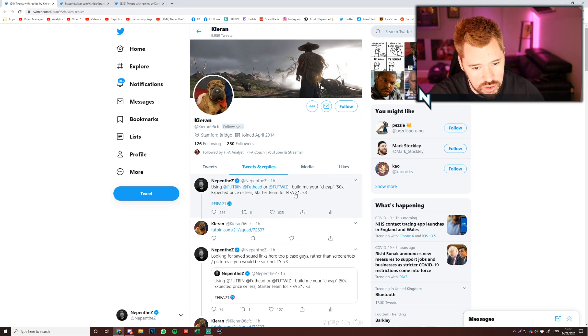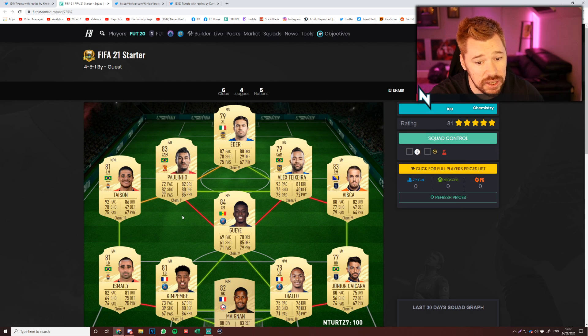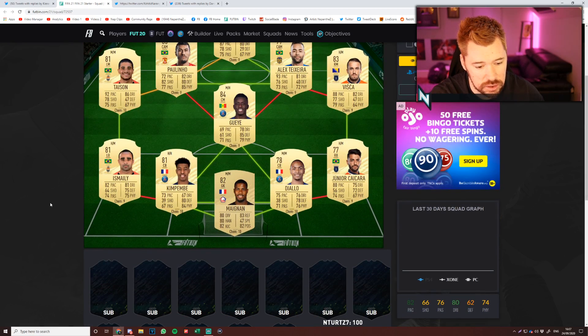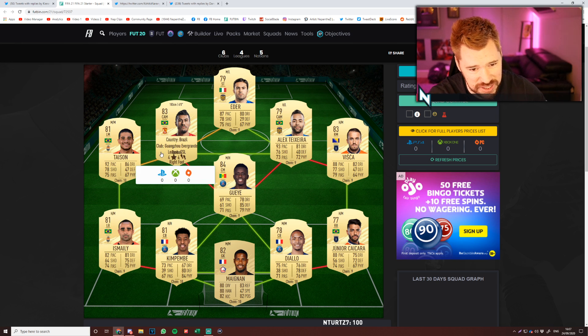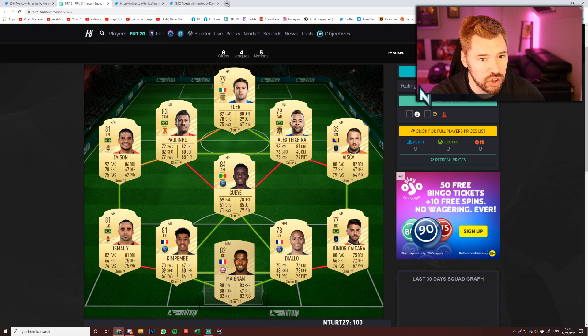Next up we have got Kieran96's team. He's got another Footbin link for us here and we are looking at another one with Teixeira. That Visca card looks interesting. This is a really interesting one. Straight off the bat, I think Kimpembe is going to be crazy expensive. And once again Ismaili I think is going to be expensive, and Paulinho I think is going to be expensive. This is never going to be under 50k - an 84-rated Idrissi, this Kimpembe card. You've just got no chance.